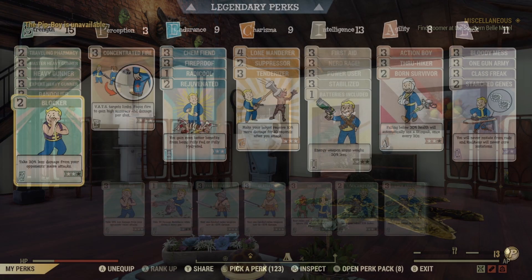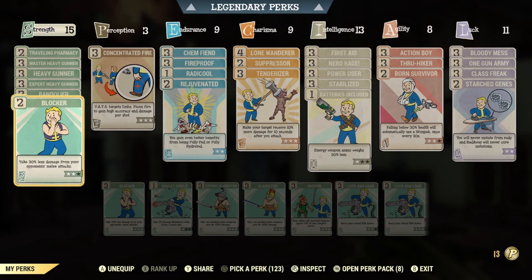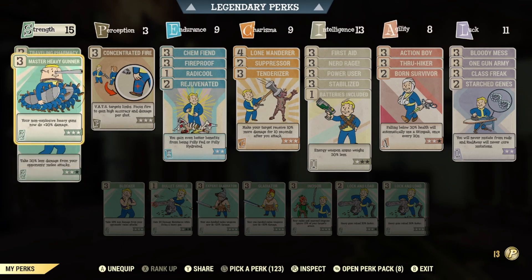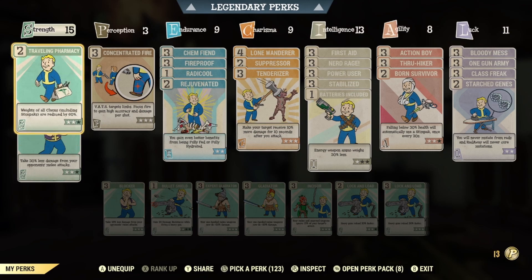Let's go into the perk cards. For the perk cards we have level two Blocker, level two Bandolier, maxed out Heavy Gunner damage perks, as well as level two Traveling Pharmacy.